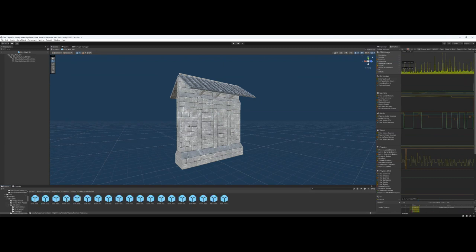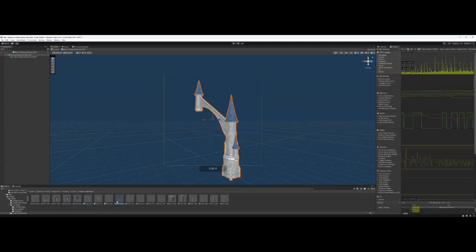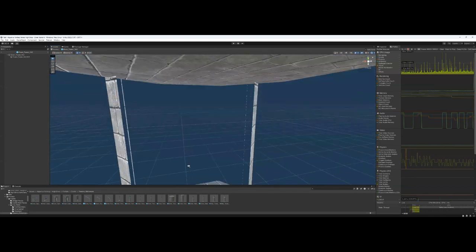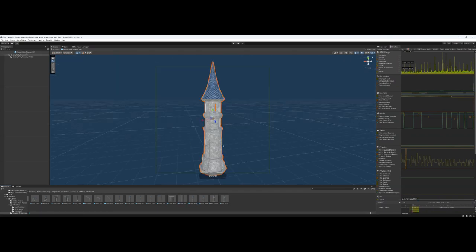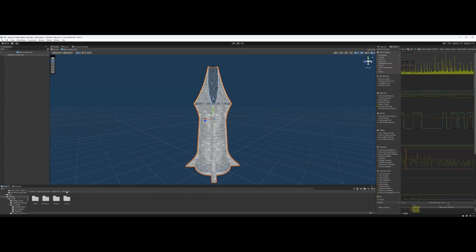We've also got the towers, and as you can see there are varying levels of modularity with these. Personally I would have liked to have seen at least some interior solution here versus just single-faced meshes — but that's a personal preference.